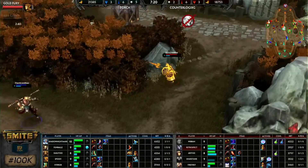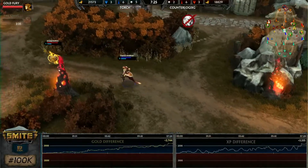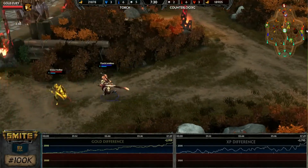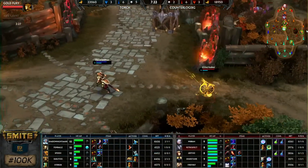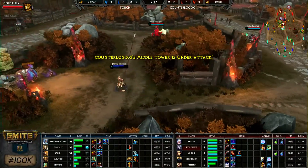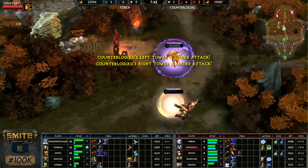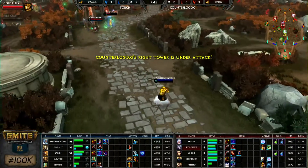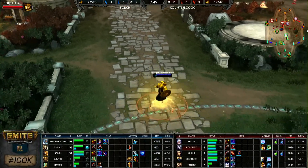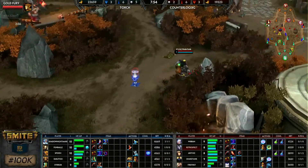Topside, Torch is maintaining a pretty big lead and increasing it by 1,000. The experience difference has increased close to 2K as they continue their push. Finally we're seeing respawns coming out from Counterlogix, who have a lot of ground to make up. It's tough this early on. They haven't lost a tower just yet — that's the biggest benefit to them. The distance in gold and experience can be made up with objectives, but they're under so much pressure with the mid tower dropping low.